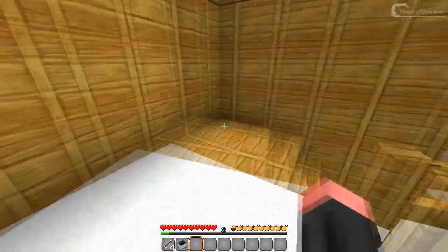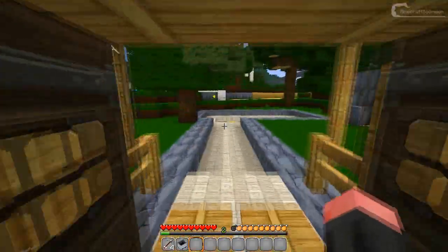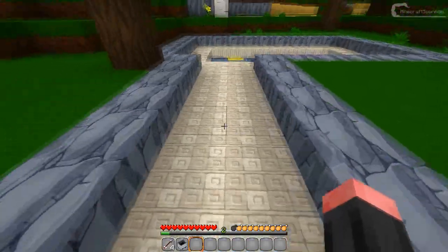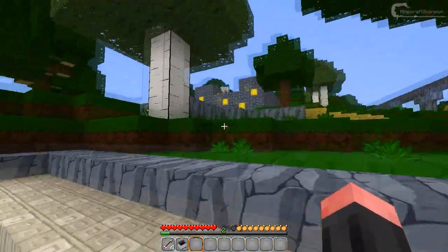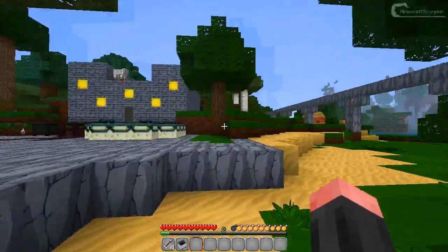Here's the furnace. Let's move on, going downstairs again and right here outside. Here I've got some normal trees and more stone and some slabs as well, with some water and a birch tree. I really like the cartoony look of this, it's pretty cool.